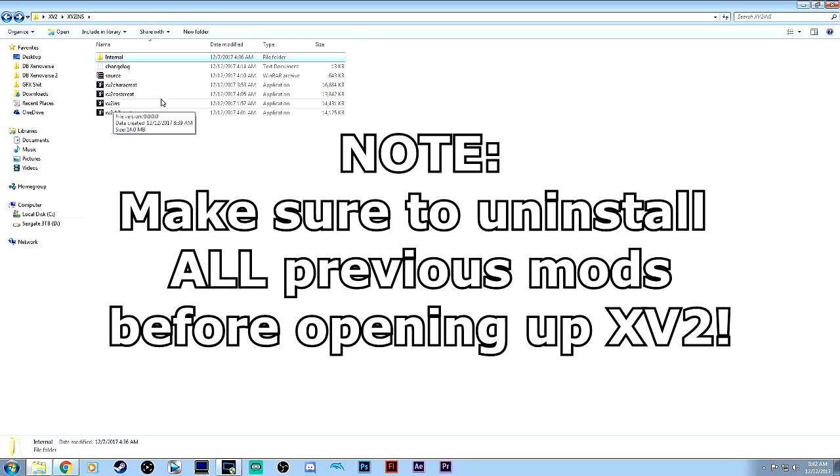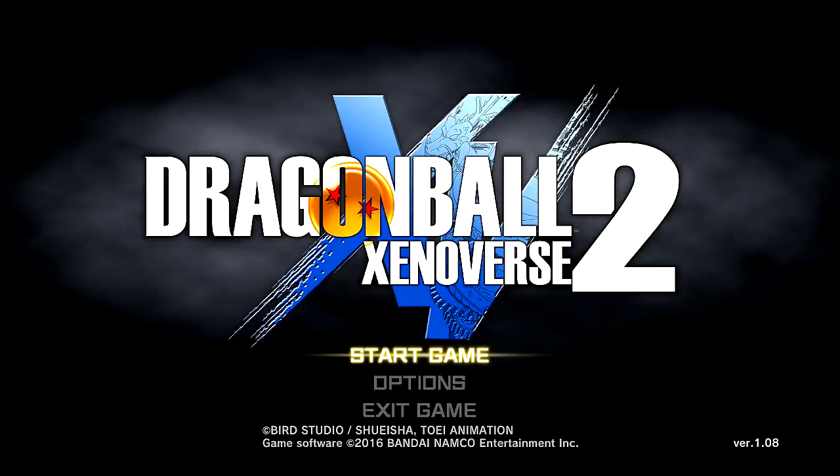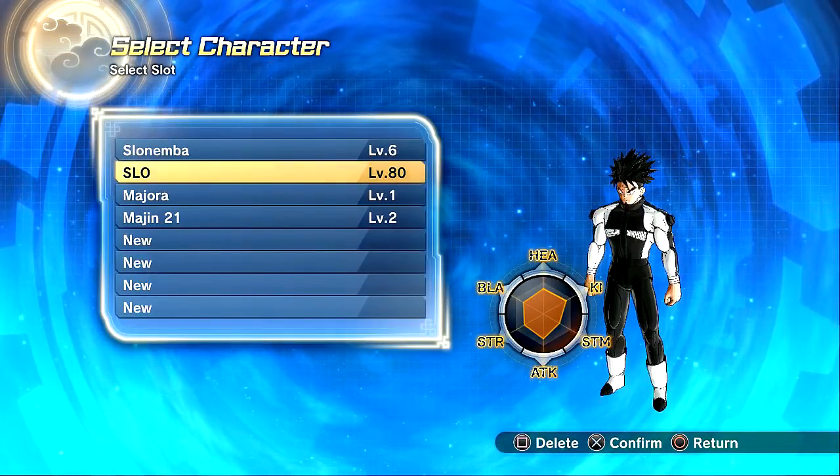I'm going to show you guys everything working in the 1.08 update. So as you can see right now, we are in Dragon Ball Xenoverse 2 for the PC version. You can see right there in the bottom right-hand corner it says version 1.08. We're going to go ahead and start up the game. Please remain offline when doing mods — if you go online with it, it's going to cause a problem.